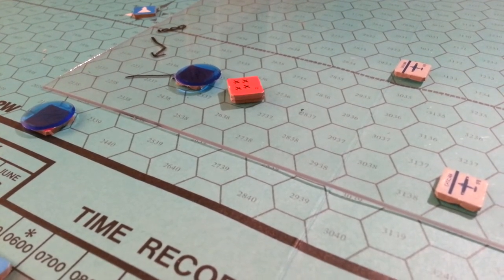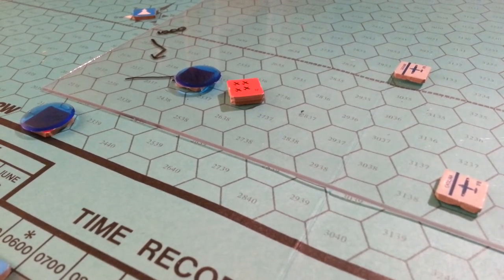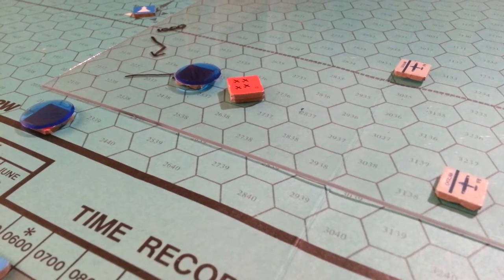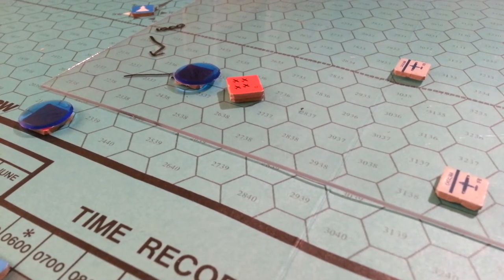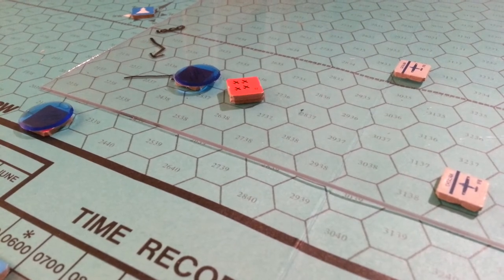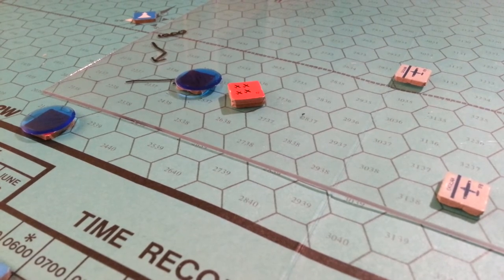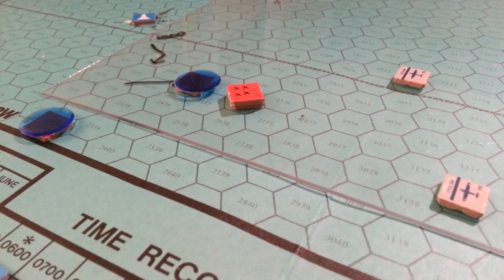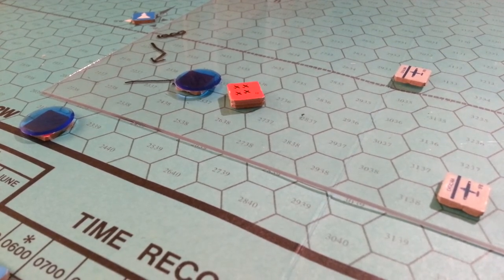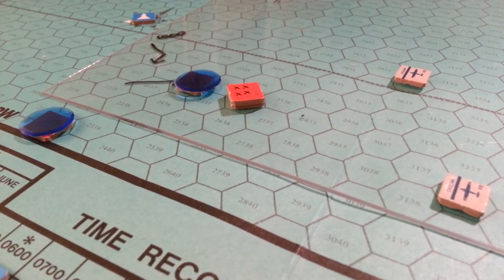I've come up with a rough idea on how to adjust the Japanese movement of the ships that come on board. As they approach and move closer, or as Catalinas come closer to them, we're going to increase the chance that they will change their primary plan and go to an alternate route. Really all I mean is if we're within three hexes of a search craft, then we'll make the roll.